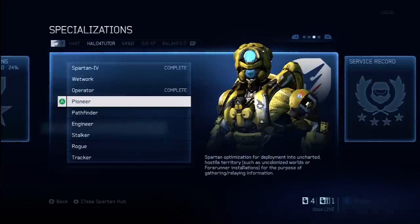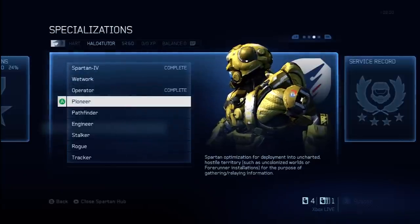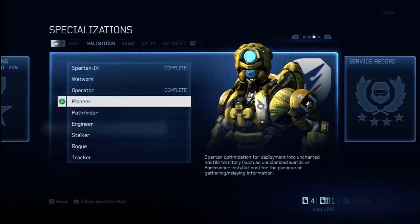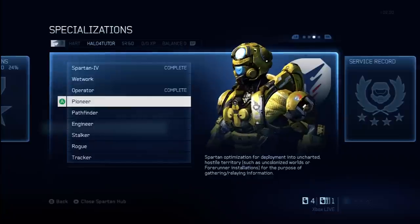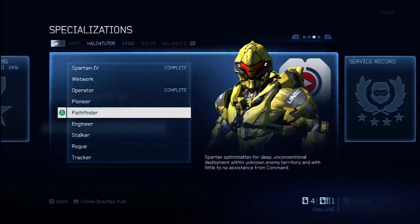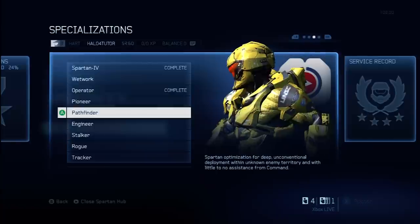Pioneer is Spartan Optimization for Deployment into Uncharted, Hostile Territories such as Uncolonized Worlds or Forerunner Installations for the purpose of gathering and relaying information. This unlocks a Plasma Pistol skin as well as the Fast Track modification. Number four is Pathfinder — Spartan Optimization for Deep, Unconventional Deployment within Unknown Enemy Territory with little to no assistance from command. This unlocks an Assault Rifle skin as well as the Gunner modification.